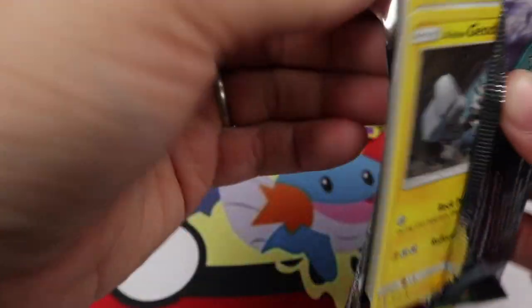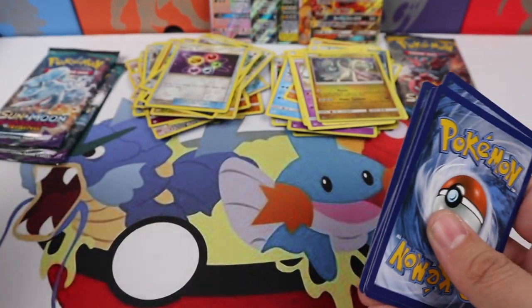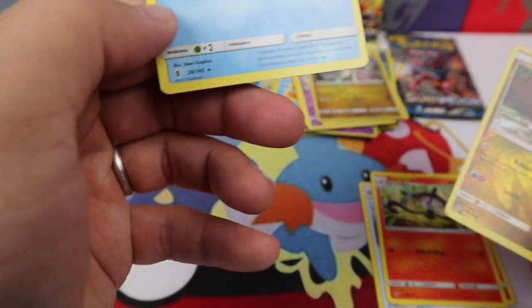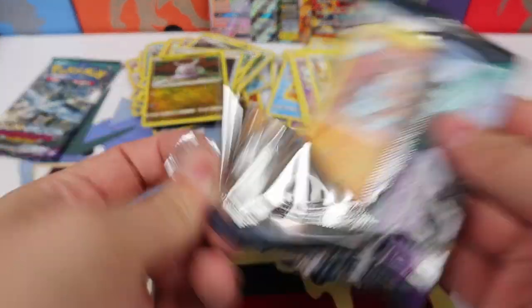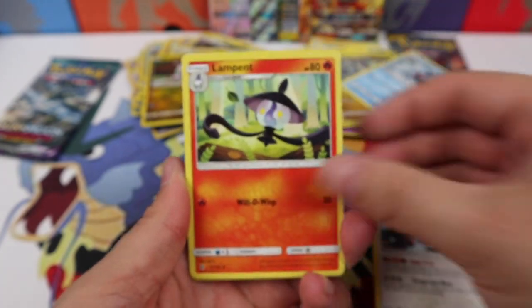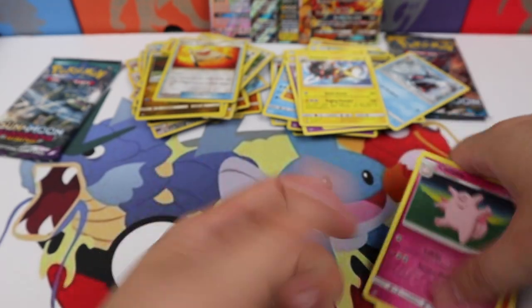Max Potion, Clefable, Lampent, Gummi, Sharpedo Regular Rare. We have Bewear, Lampent, Clefable, Rescue Stretcher Reverse, and a Heliolisk Regular Rare.